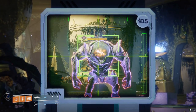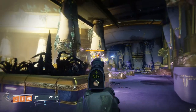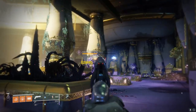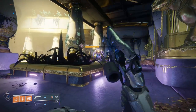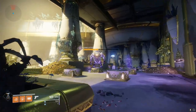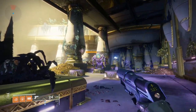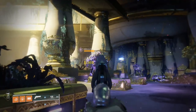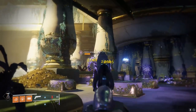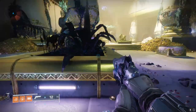That is 27 meters. That is 10 meters more than this little sidearm that could. And the time to kill on a 150 RPM hand cannon — I shouldn't say quicker, but it can be faster if you hit heads in Crucible — but good luck. It's going to be a lot easier and a lot more consistent to get kills with the hand cannon versus the sidearm itself.